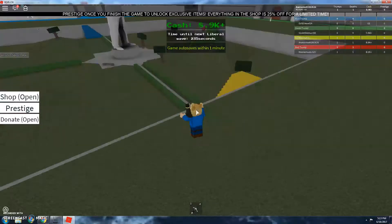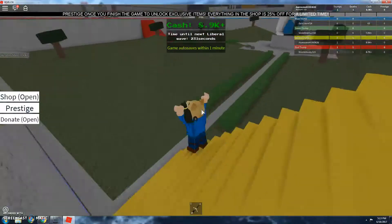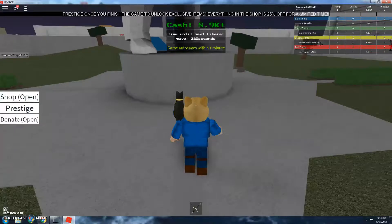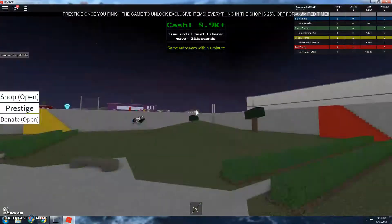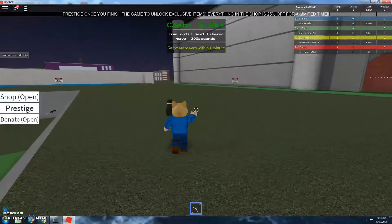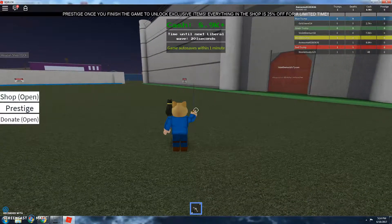What happens is Hillary will pop out of nowhere sometimes, and you get your sword out and try to kill her. Each one that you kill gives you a thousand dollars. I am yellow Trump - there's a green, blue, and red Trump also. I'm gonna go to this one that looks crazy, get my sword ready.